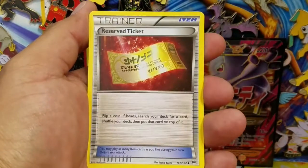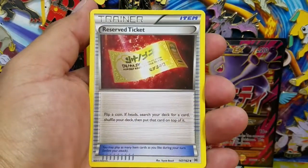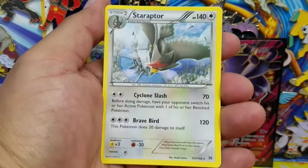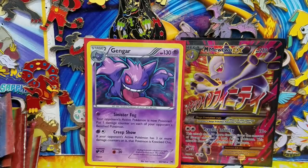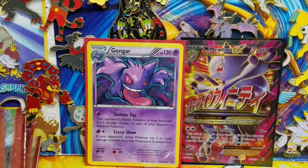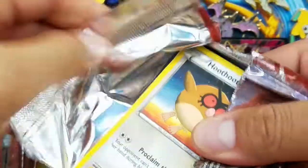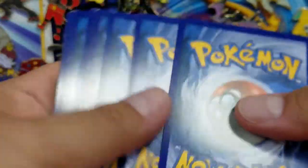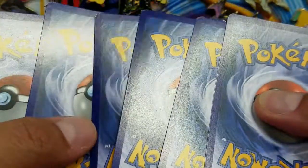Here's a Printplop, Reserve Ticket, and a Buddy Buddy Rescue Reverse Holo, followed by Staraptor Regular Rare. That's not too bad right there. Alright, here we go, another pack here, and we have three and two.